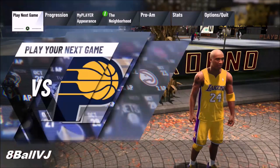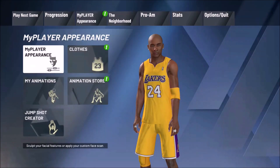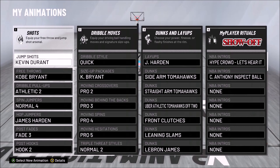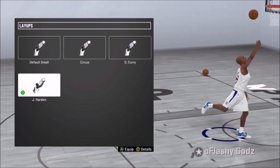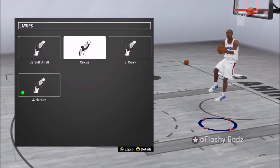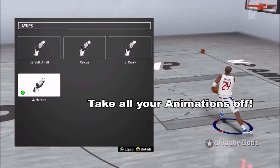This video is going to show y'all how to get all that stuff back. Now first of all, if you watched my last video showing y'all the best animations to get contact dunks and all that — this is what you're about to see right now. To get how to dunk again, or how to dunk period, first off put on all these animations you see here: layups, dunks, and all that.